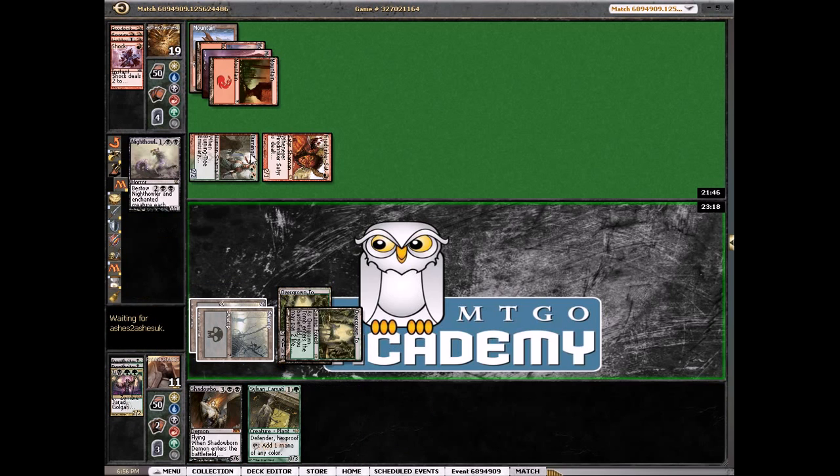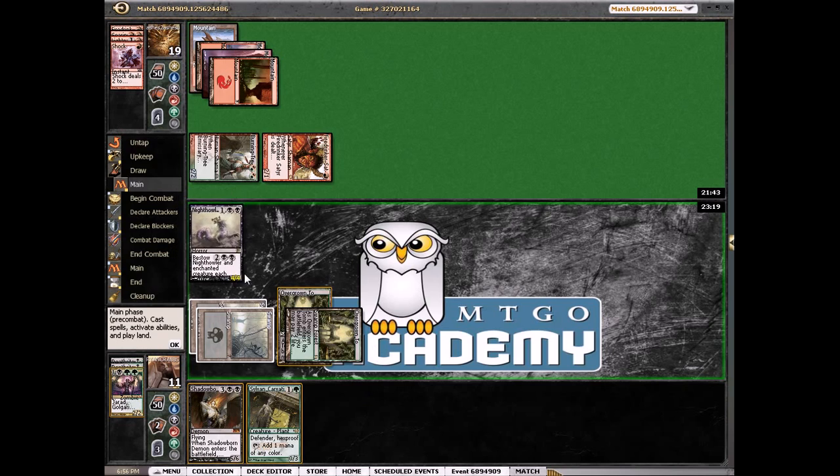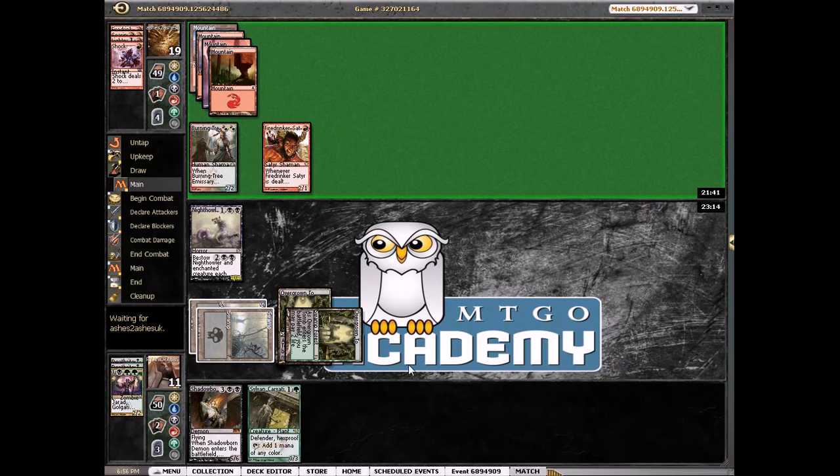It's big enough to tangle with both of these guys. It's 4/4 counting all graveyards. We can block — he's not going to be able to draw a removal spell to kill this. That was a fine draw; we have a lot of good draws against him. We want to block the Firedrinker because it saves the most damage.